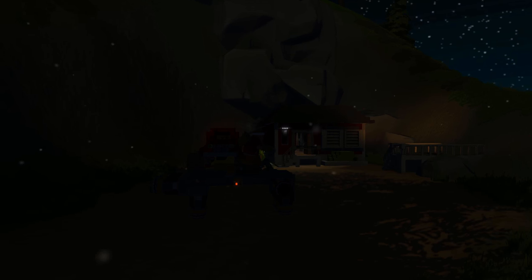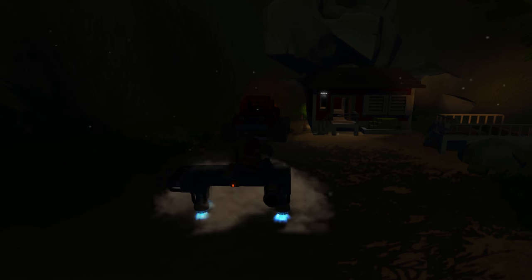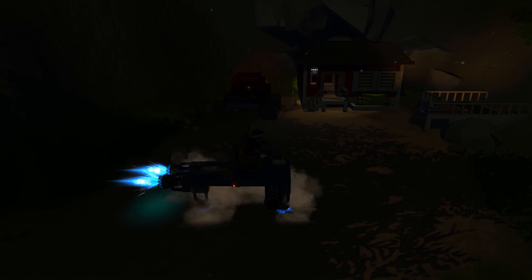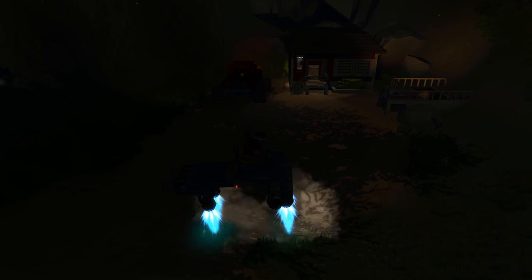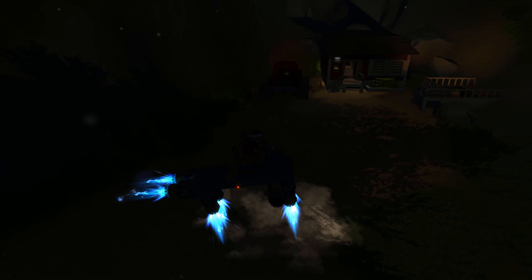Here we are in night mode. Let's see what the thrusters look like in the dark. We're going to initiate the thrusters and look at that — that is actually really awesome, that is so cool. You would think there would be a lot more light, though. But it looks cool.